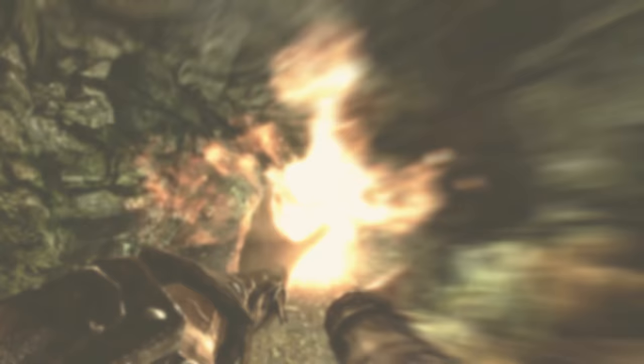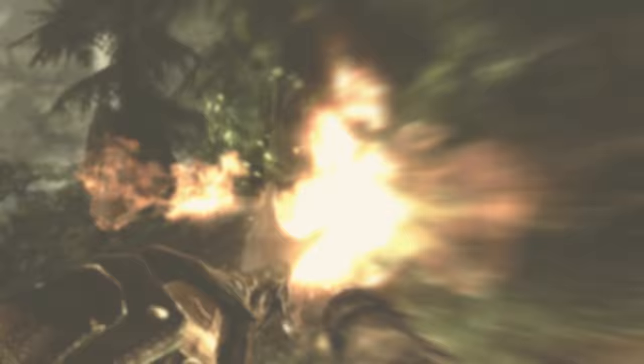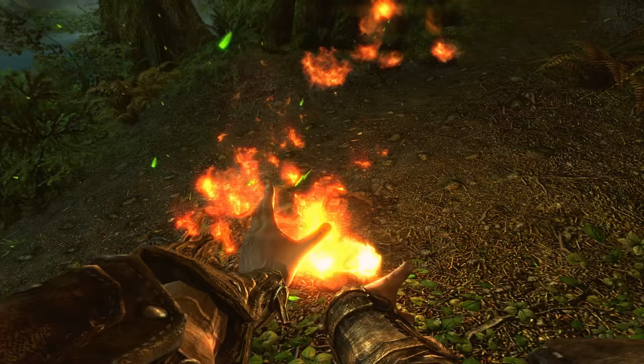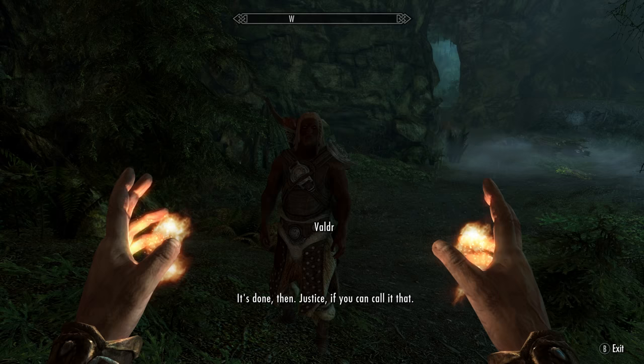Inside the cave we will find spriggans and a single bear, and of course we want to kill them. There will be three spriggans in here which are kind of tough battles, so just be sure to come prepared for that. So kill the three spriggans and in the name of Lone Vault Wanderer, kill the bear.